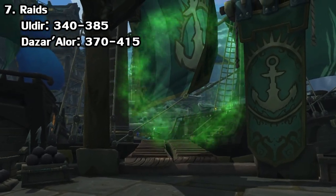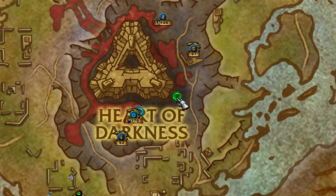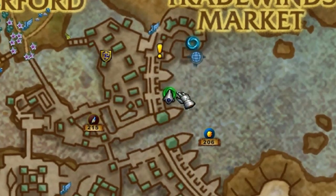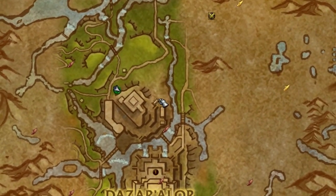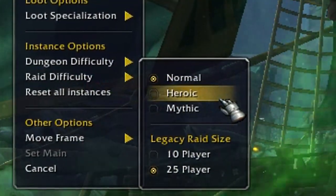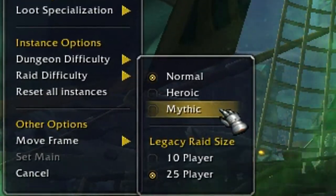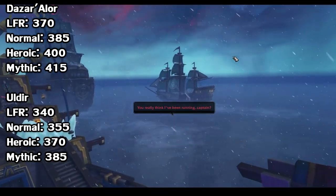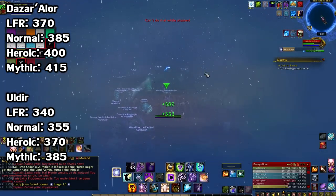Raids are always an option if you prefer them. As of this video there are just two out — Uldir, located in the Nazmir zone, and the tougher one, the Battle of Dazar'alor, located in Boralus for the Alliance and Dazar'alor for the Horde. They haven't changed too much in structure — you have four difficulties: LFR, Normal, Heroic, and Mythic. The Battle of Dazar'alor gives better loot since it's the newest one.